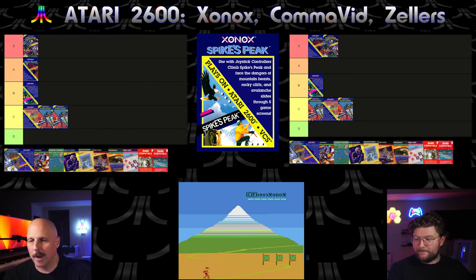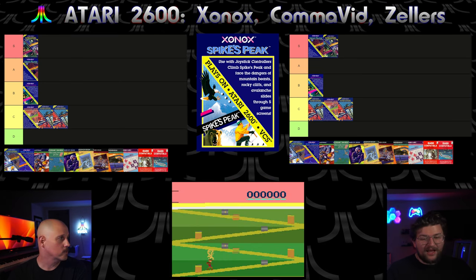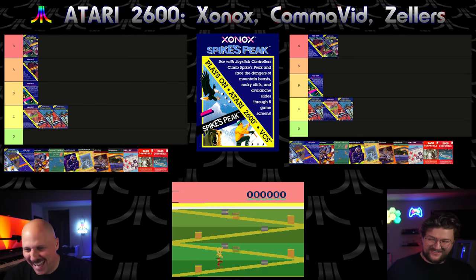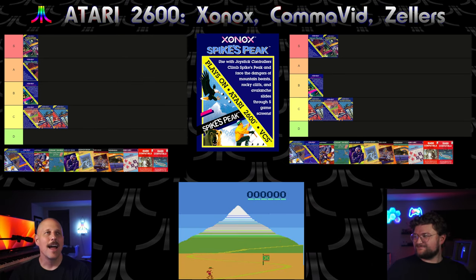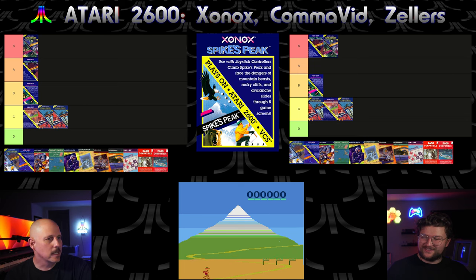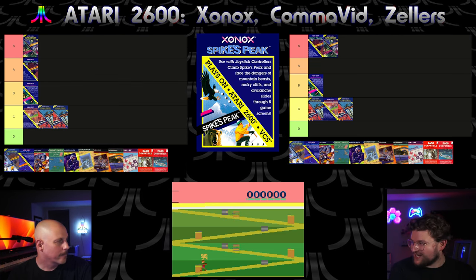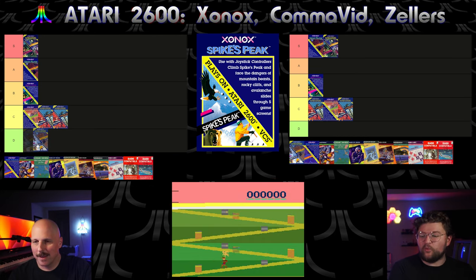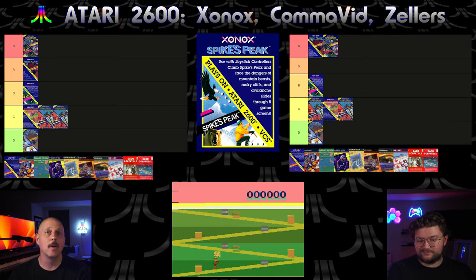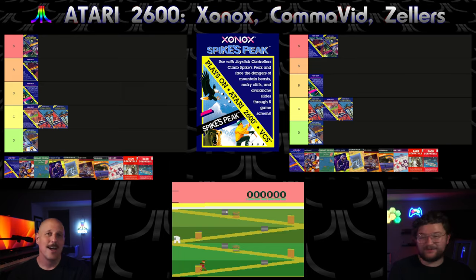Next up, Spike's Peak. I don't know how to rank this because it seems like we were missing something. I'm going to give it a D. Definitely let us know — leave a comment if we missed something in Spike's Peak. Feel free to link us to someone who's played it well. Tell us about it. Because I feel like with graphics and everything, it was cool looking. But it was like — what's the problem here? Those birds are like instant death. It wasn't really clear in the manual either — we looked it up. You could go up or down in the cave or canyon. It showed little eyeballs and stuff, like there's a monster in that cave. There was a bear. I was like, what are we doing wrong? If it were more playable, I would say it's worthy of a re-rank.